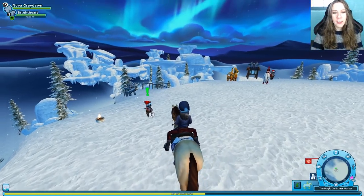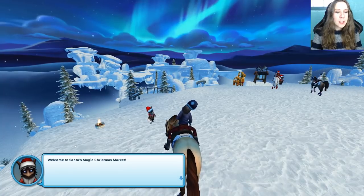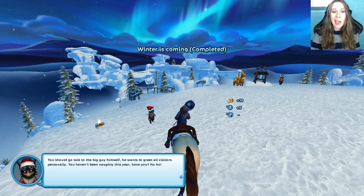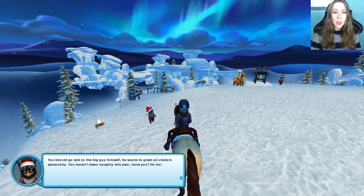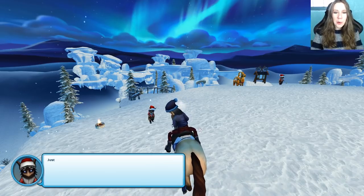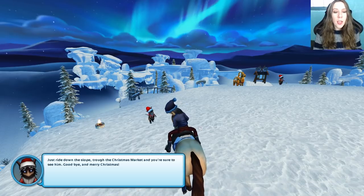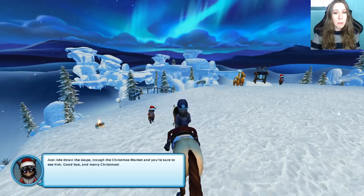Oh, here's our little buddy. Welcome to Santa's magic Christmas market. You should go talk to the big guy himself — he wants to greet all visitors personally. You haven't been naughty this year, have you? Just ride down the slope, through the Christmas market, and you're sure to see him. Goodbye, and Merry Christmas.